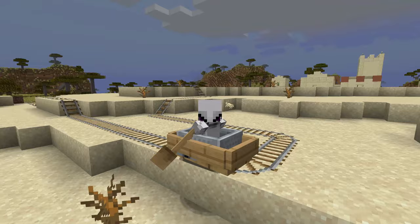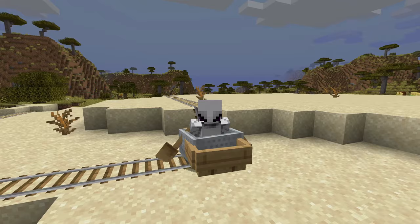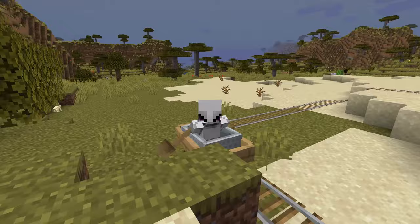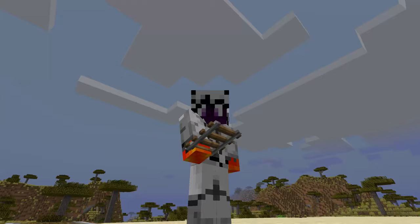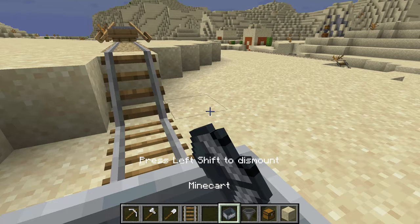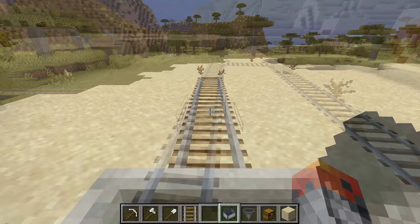You can put a minecart in a boat or a boat in a minecart. What will happen is you will go as fast as on powered rails, just on regular rails. As you can see, we are going really fast, whereas in a normal minecart it's going to be so boring and so slow — we are pretty much not moving at all.